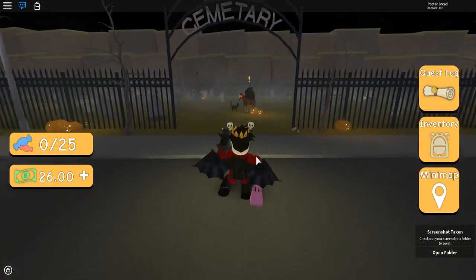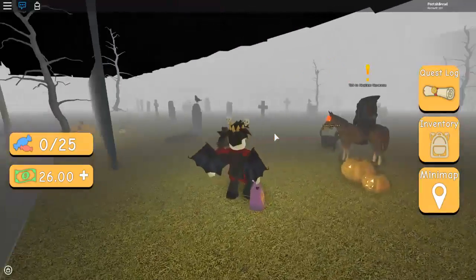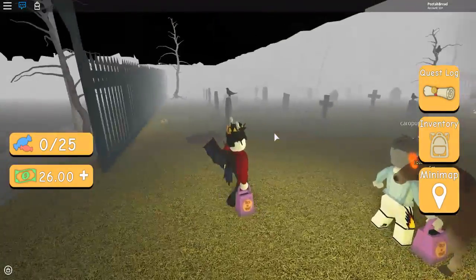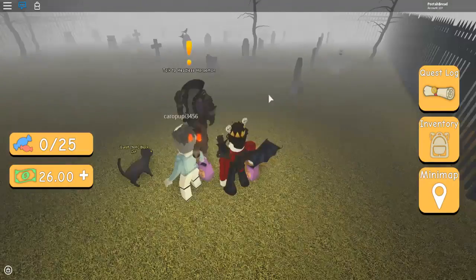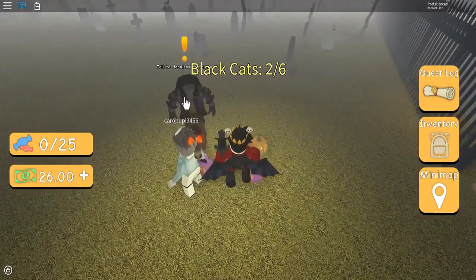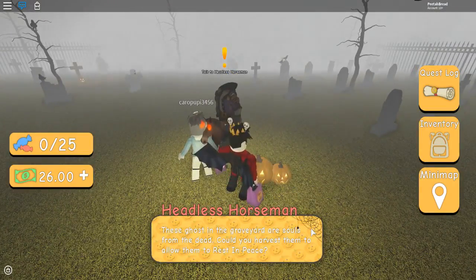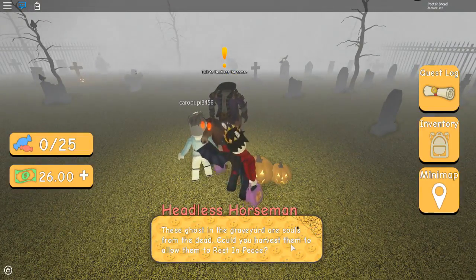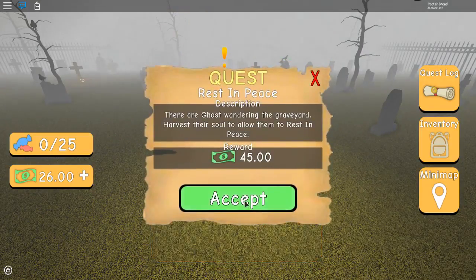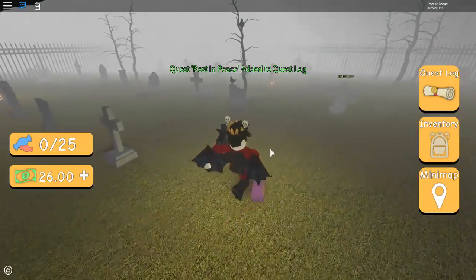A very spooky cemetery, indeed. There's some ghosts flying around too. Once you enter, it's just wow — so scary. It's the headless horseman. Another cat! I got the second cat. So the headless horseman says: could you help me? These ghosts in the graveyard are souls from the dead — could you harvest them to allow them to rest in peace? Sure, why not? I can do this because it's right here.